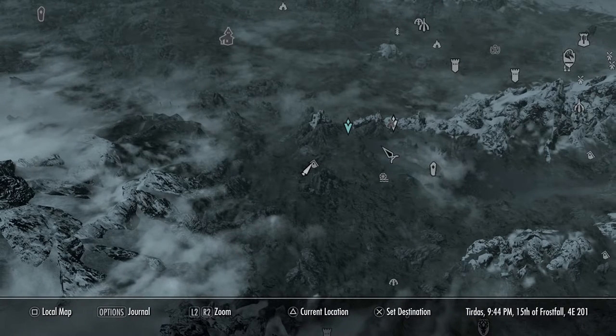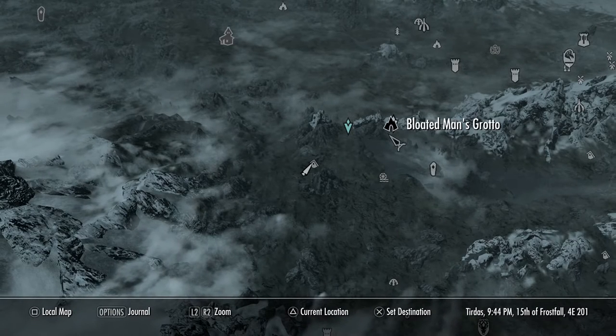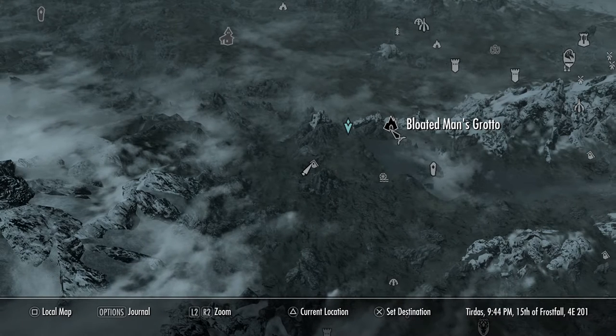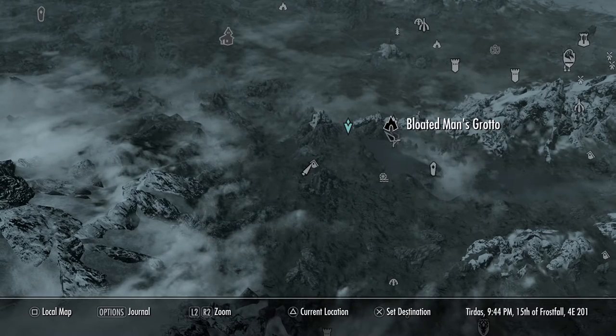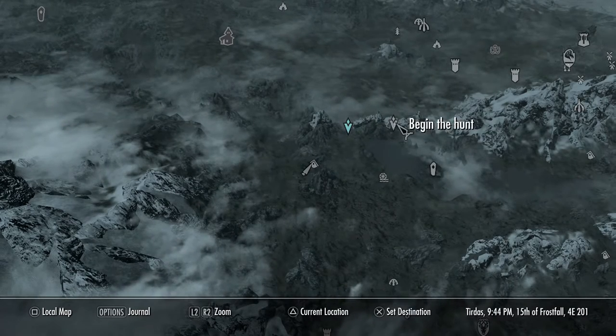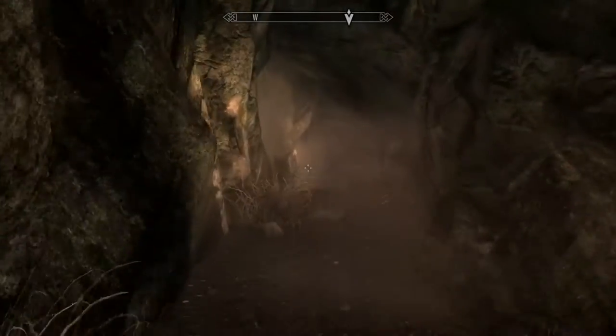Just finish the dialogue with this and then you will be instructed for the next part. All you have to do after you agree to whatever this ghost tells you — which will take you to Bloated Man's Grotto — if you've already discovered it, go ahead and fast travel there, but if you have not, like I have, then it's going to make for quite a journey.